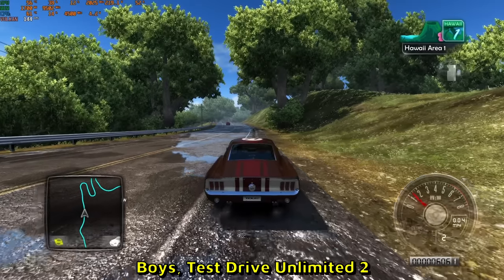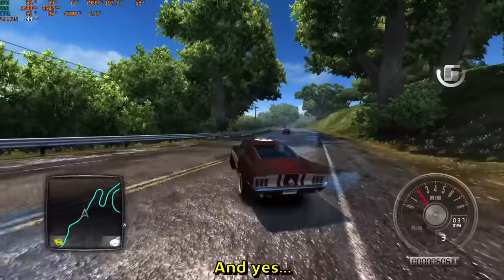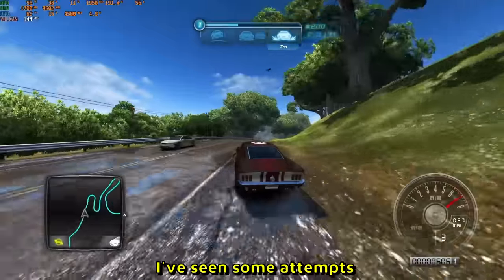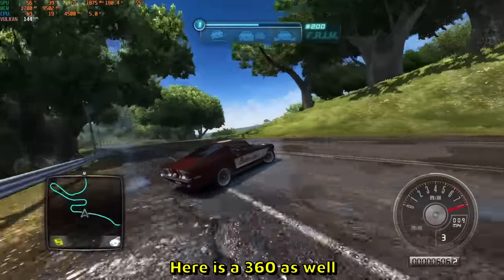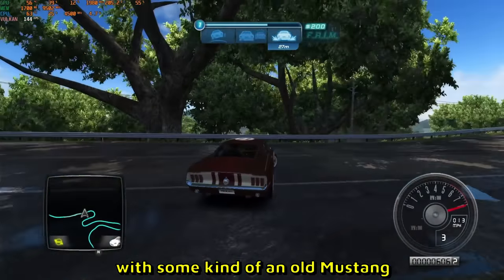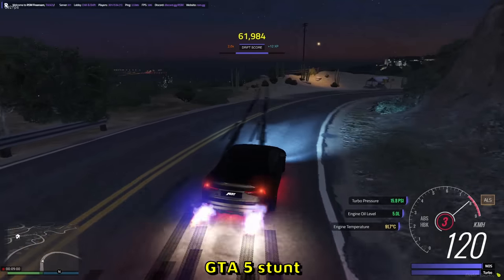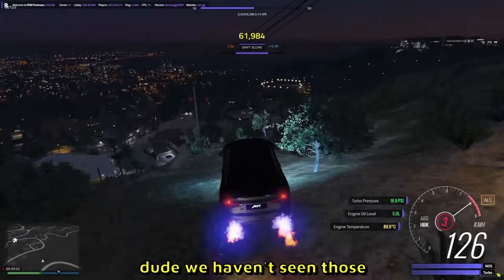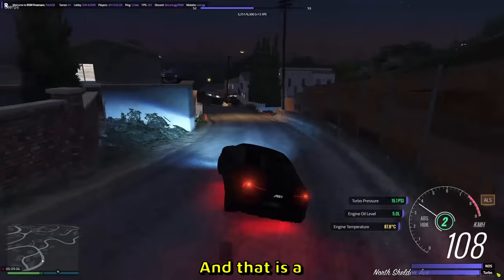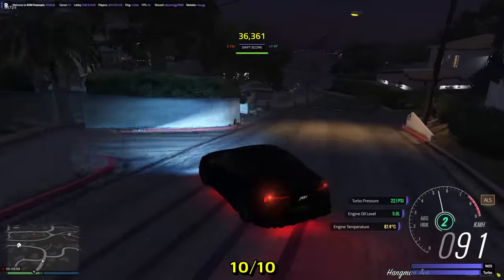Test Drive Unlimited 2 — and yes you can drift in this game. I didn't know that to be honest. Here is a 360 as well, slow motion with some kind of old Mustang — makes it look so easy. GTA 5 stunt! We haven't seen those in a while — full sends off the cliff and that is a perfect landing as well, 10 out of 10, and it just keeps on drifting. Beautiful.